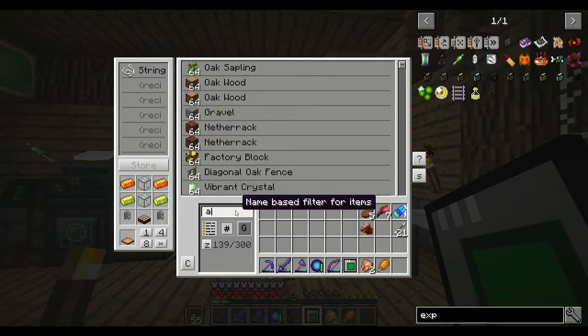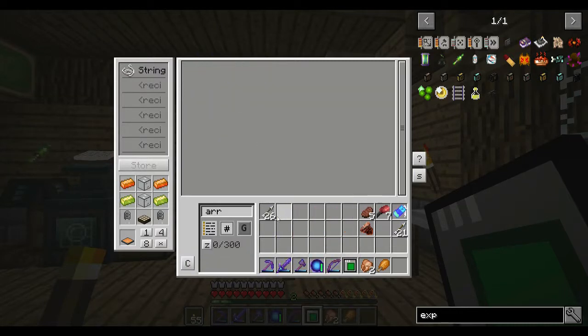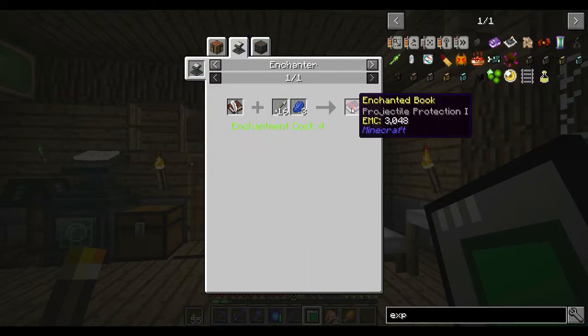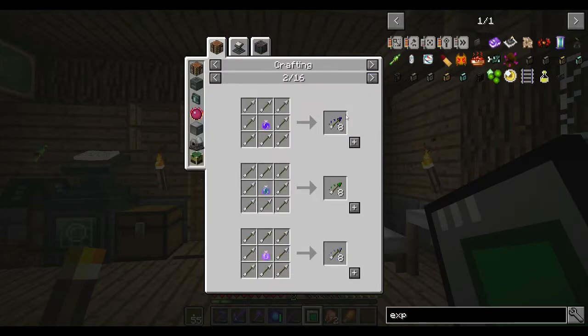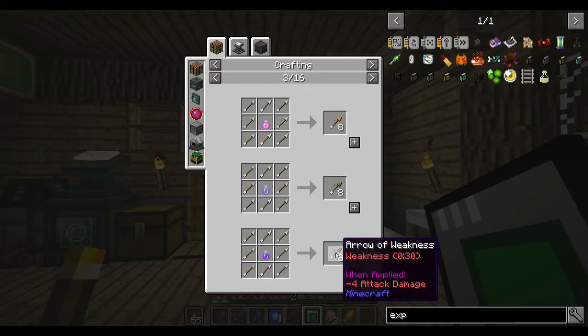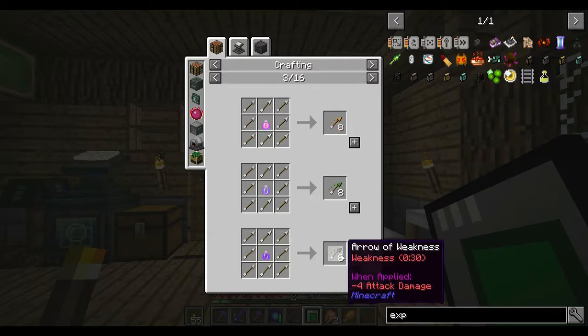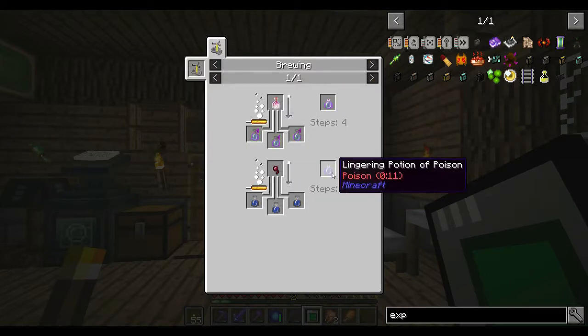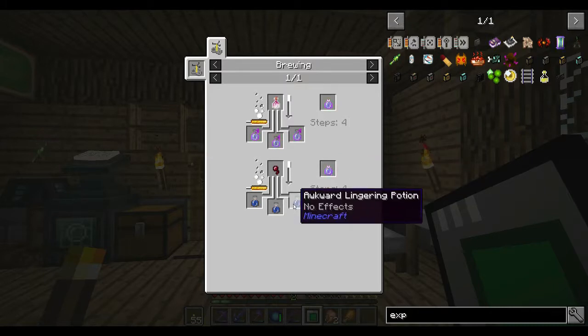There's nine in that one, ten. We'll see how we go. You can actually enchant arrows now - spectral arrow, tipped arrow. I did not know this - this is something I have never seen. Lingering potion of poison requires dragon breath. Awkward lingering potion, lingering water bottle. It seems lingering potions are what you need.